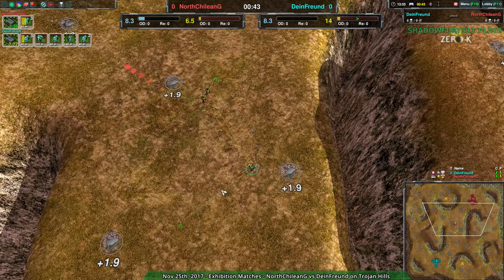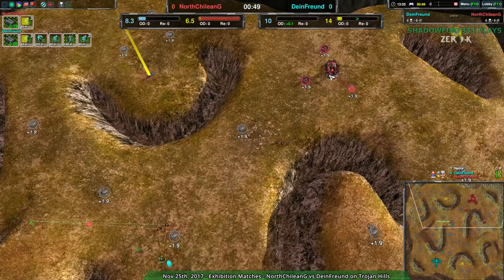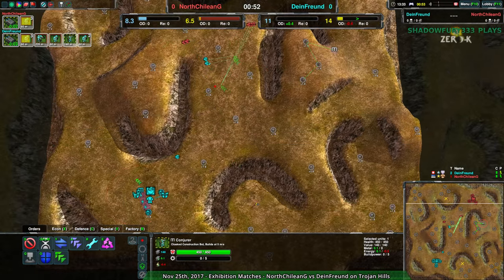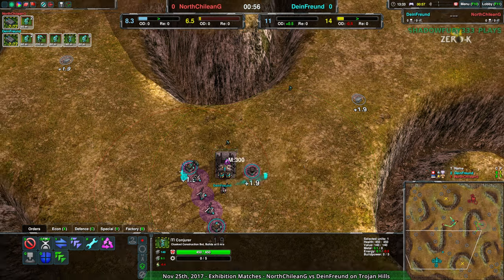Starting out, Dianfrond getting a little bit ahead of themselves with the one Glaive against two. North Chilean G already building up quite defensively. They do have one Conjurer coming out at the start, whereas Dianfrond, while they also had a Conjurer, they don't.